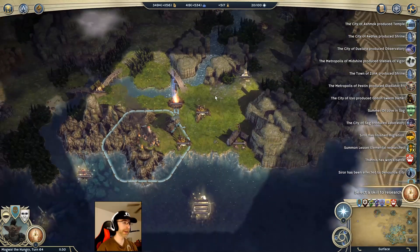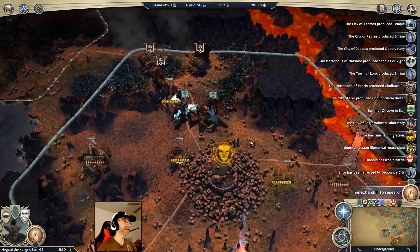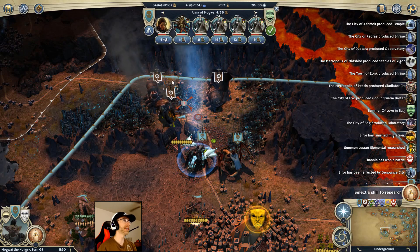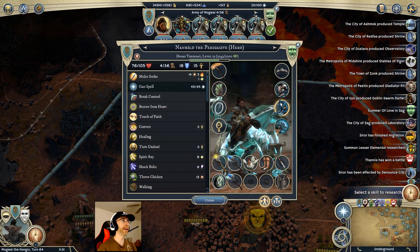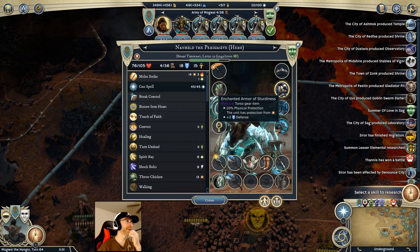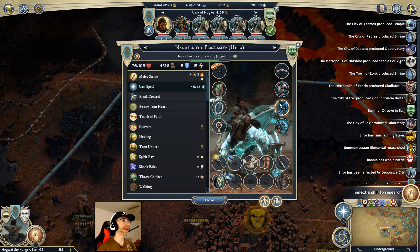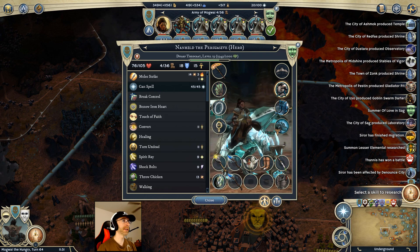From Athena Tenno: Nanhild may be better off just wearing the regrowth armor in combat and using it like a damage sponge. I think I'm inclined to agree - the way I've been using Nanhild, the knights do most of the heavy lifting while she sits back and heals. Though the enchanted armor of sturdiness is really good too - 20% physical protection does matter a lot and that's a lot of defense. It's a tough call.